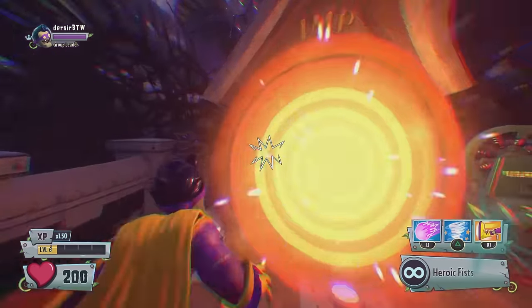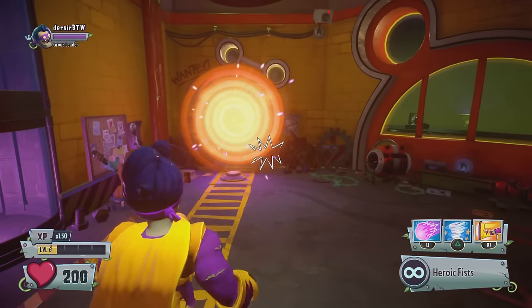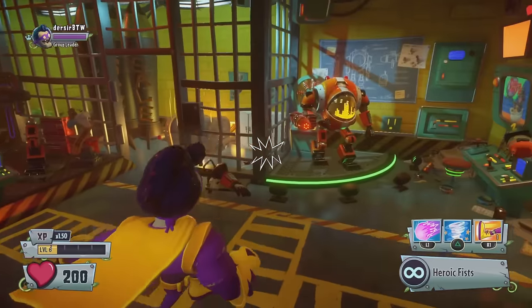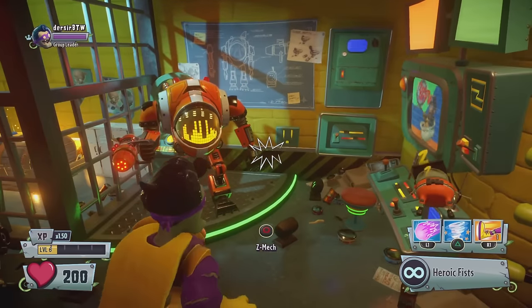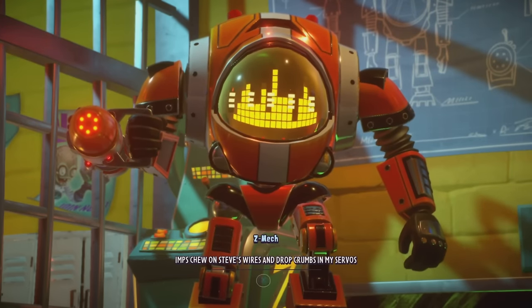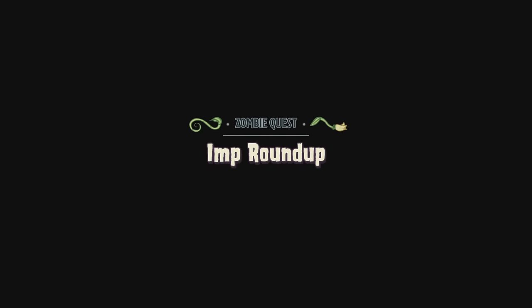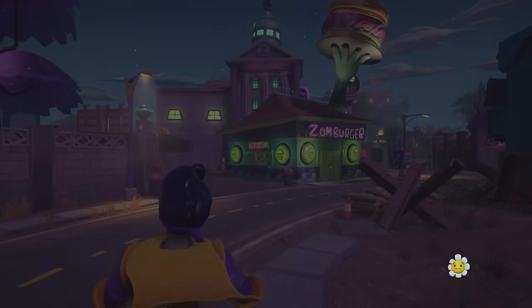The first step is to come over here to the imp portal. If you do not have it unlocked, you have to do basically all the zombie missions to actually make this glitch work. Come over here to the imp portal, talk to Z-Mac, and we're going to do this first mission. I did this on an alt account because I don't have any chests that were unopened on my other account.